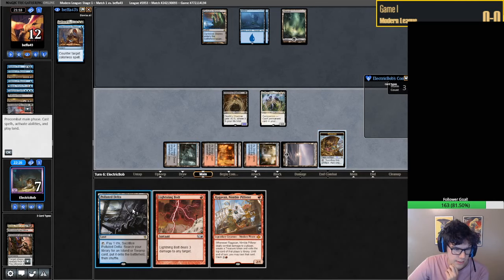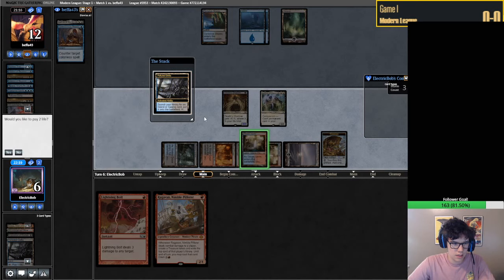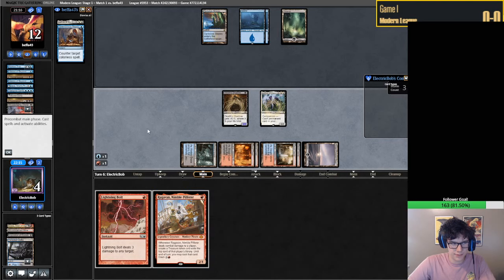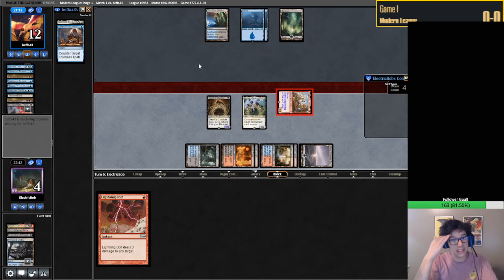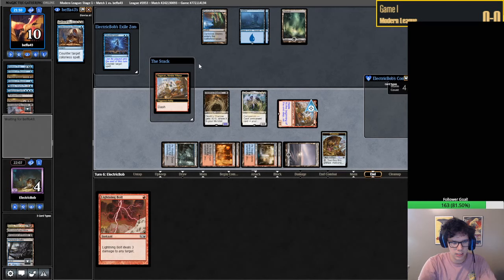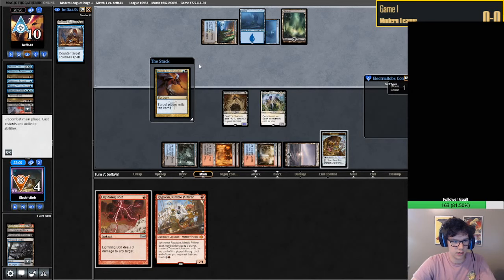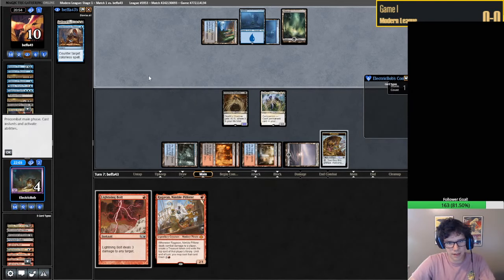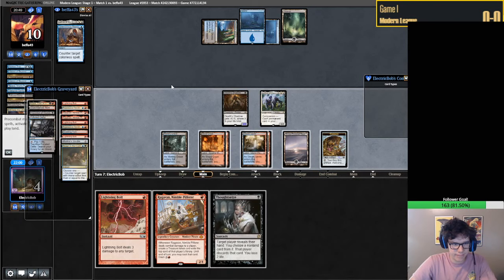Should we be worried about another Damnation? Probably. Let's not extend here. We can just play Ragavan and just hit them. I do think Necromancy is alright, and another thing I'm worried about is Tron right now. That's my Tron hate while also being Rhino hate and Titan hate. I think it's specifically better than a land destruction spell or Surgical because it's hard to get a card into the graveyard if you're specifically worried about Tron. All they have is a Ceremonious Rejection, so yeah we'll just kill them here.